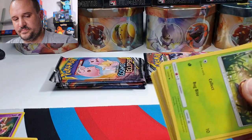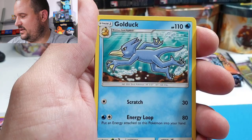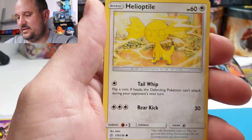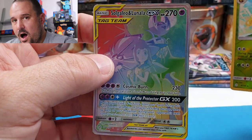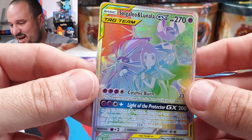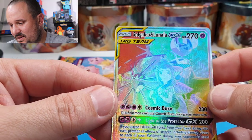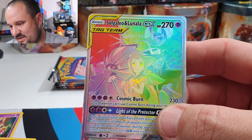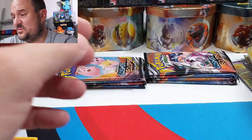Next pack: Fighting Energy, Cynthia & Caitlin, Golduck, Pangoro, Kricketot, Woobat, Ducklett, Helioptile, Cosmoem, Duckmore — and YES! Solgaleo & Lunala Hyper Rare! That's a secret rare, card 254 out of 236. Look how beautiful that is — that is amazing! Gorgeous looking card. This is a really, really good box honestly.